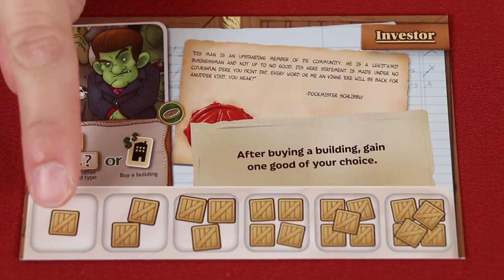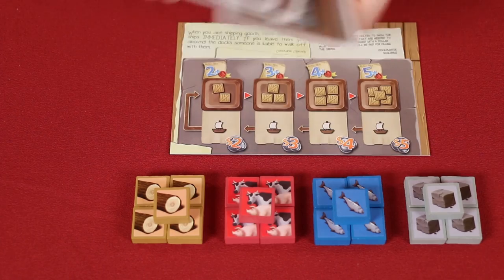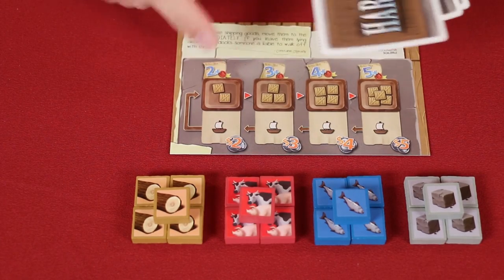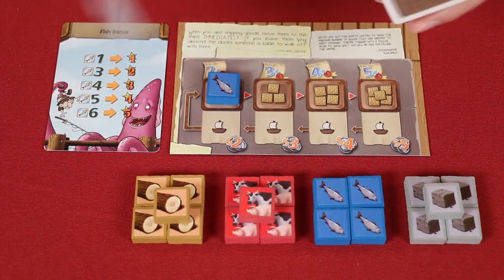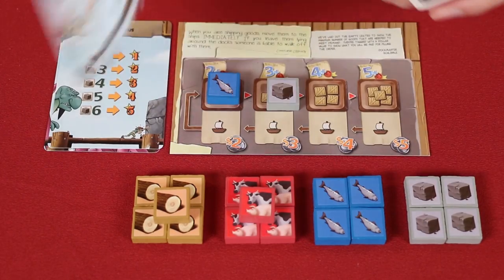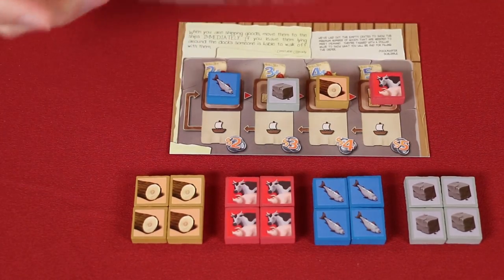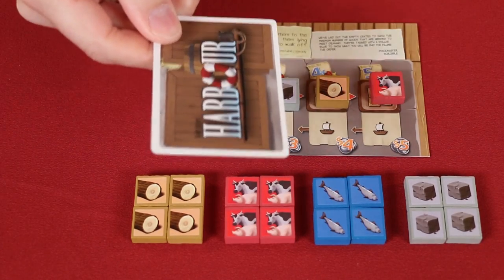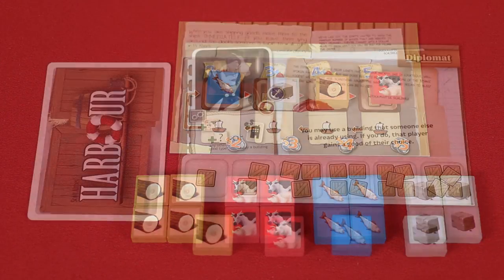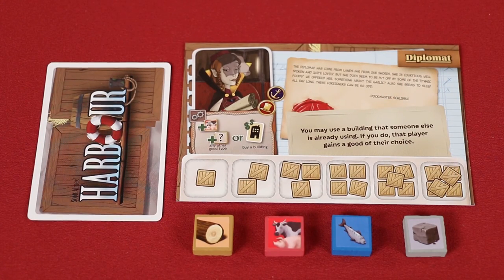These spaces down here are your warehouse — that's where you'll store your goods during the game. These are the goods markers and the bonus point cards. Shuffle these up and then deal one for each space on the market board. So here we see fish; I would take one fish good token and place it on the first space, then stone, then wood, and finally livestock. Optionally, you can then reshuffle these bonus cards and deal one secretly to each player. You can look at your own bonus card but don't let anyone else see them. Now the players collect one of each good token, returning any unused ones to the box.